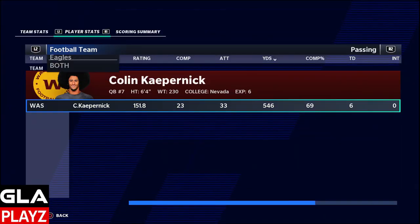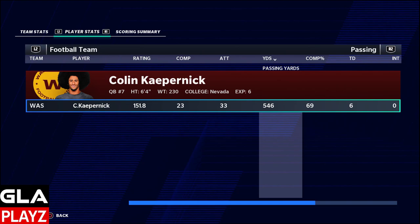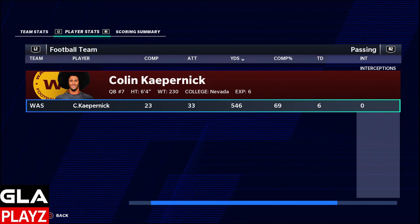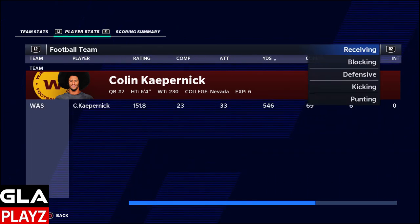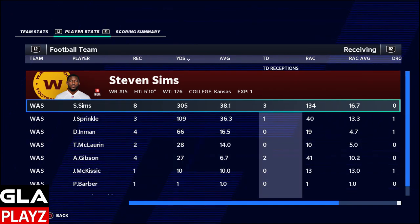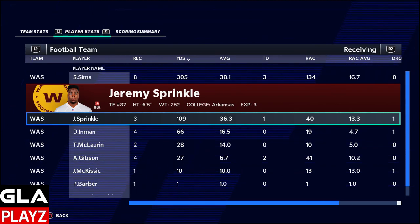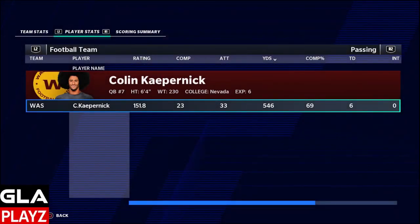Colin had 33 attempts, 23 completions, 540 yards passing, 69% completion percentage, six touchdowns, and zero interceptions. A few passes were close to getting intercepted but I didn't turn the ball over. My receiver of the game is gonna be Steven Sims — he had 305 receiving yards and three touchdowns. Tight end Jeremy Sprinkle had 109 yards receiving. Thanks for checking out the video — if you're new to the channel, like and subscribe. Hope you guys have a great day, peace.